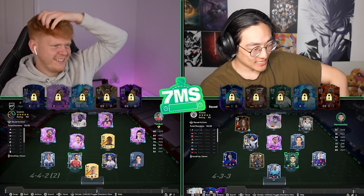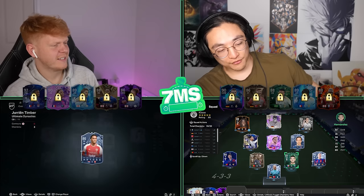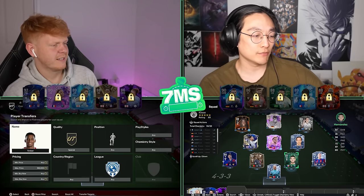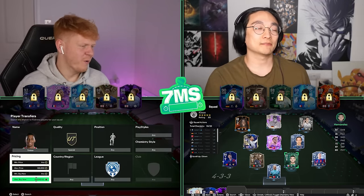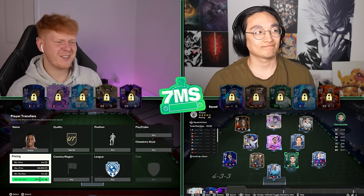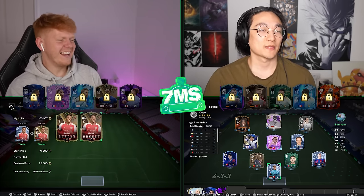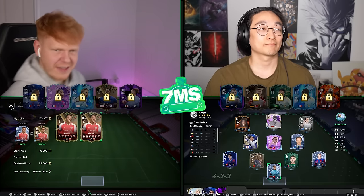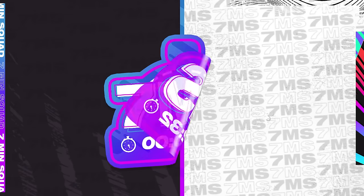Bloody hell mate, you got away with it! I didn't focus on the defense - I went up top. I wrote Diani and Gioro, Grealish, Reece James, Calvin Phillips, Bellingham and Moussa Diaby. You're lucky to get away with that! Oh boy, it was a good gamble ladies and gentlemen. Let us know in the comment section below who you think is going to win - let's dive into a game.